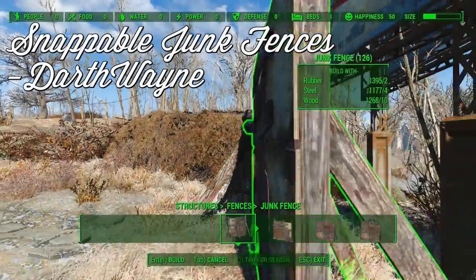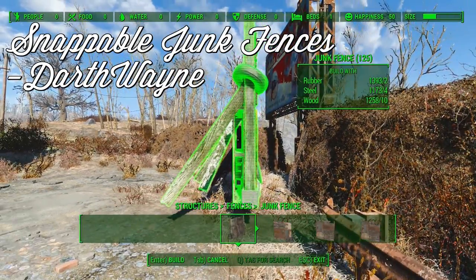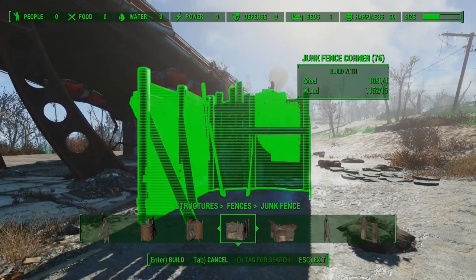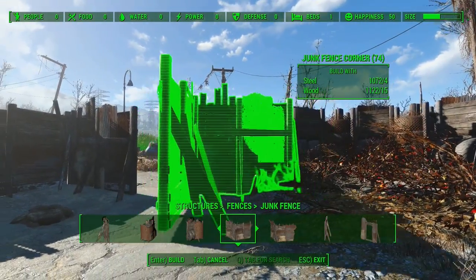Snappable Junk Fences by Darth Wayne brings a fantastic change to the default junk fences provided in the build menu. With this mod, the junk fences will now snap together and close up any gaps previously left between them, making constructing barricades much easier and more effective. Great work by Darth Wayne for fixing this issue, but his contribution to immersive settlement construction doesn't end here.